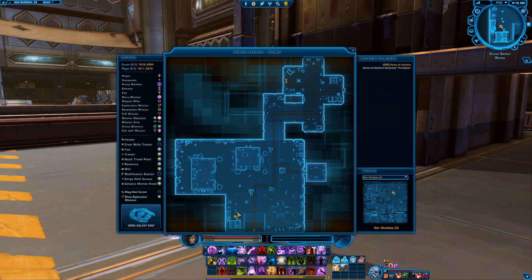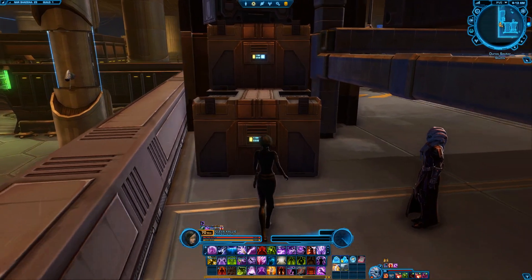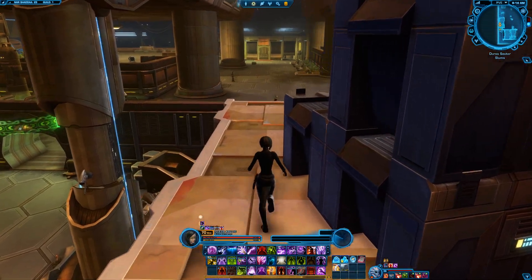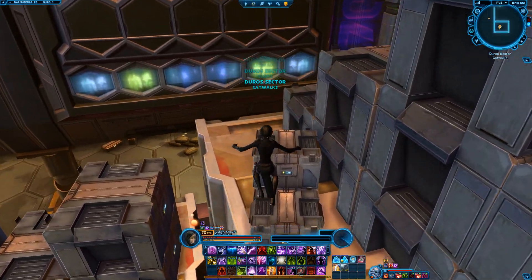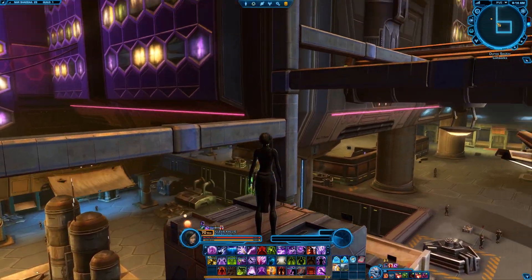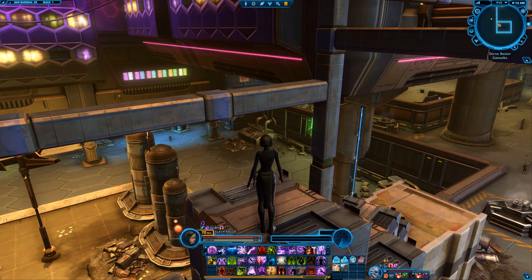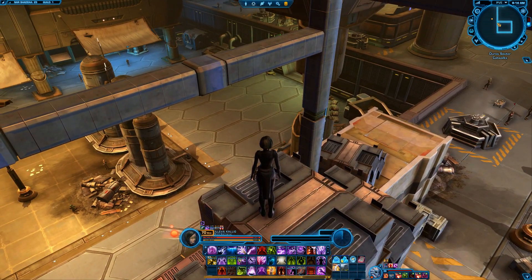This is going to be a jumping puzzle and we're going to be starting here at all these crates and containers. We will move back and start at this point. When you get to this point you need to jump out to these three different pillars to get up to the catwalk. You do not have much room to move on or land on, so remember the technique of jumping from an angle — this will help a lot.